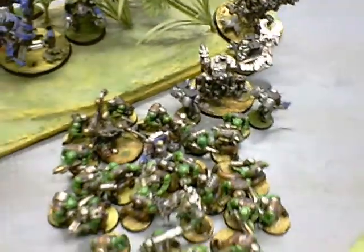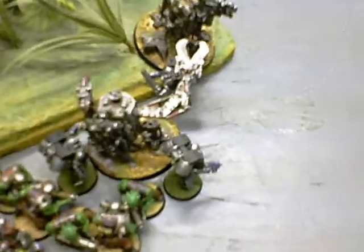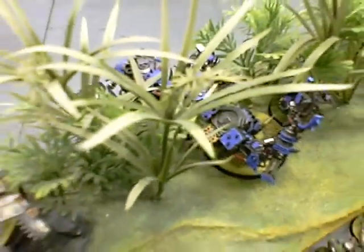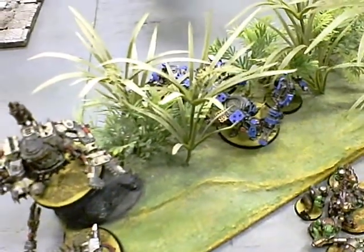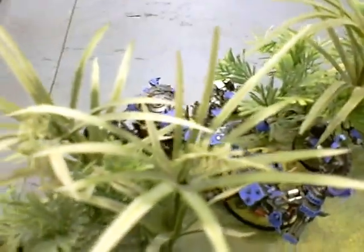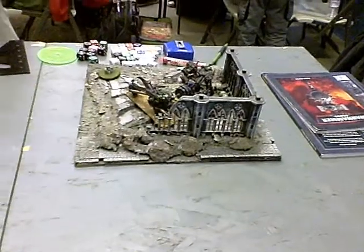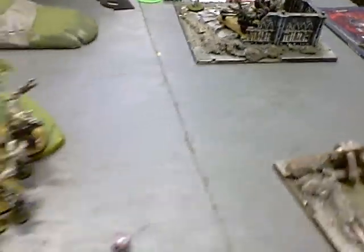Bottom of turn two and lots happened. These guys dropped in and shot at the Ludas — they failed leadership and fell back. Over here, the Sanguinor assaulted the squad; I did no unsaved wounds to him. The assault squad assaulted the cans — I got the Priest, he's done, with three guys. Terminators assaulted in, initiative one from the Thunderhammers. Over here he blew up one can with Thunderhammers, and over there I finished the last guy.